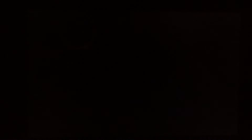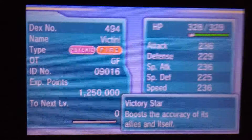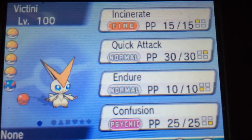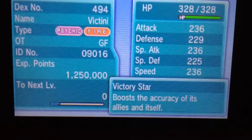So let's see what this Victini knows. Incinerate, Quick Attack, Endure, and Confusion. It doesn't appear to be holding any items.